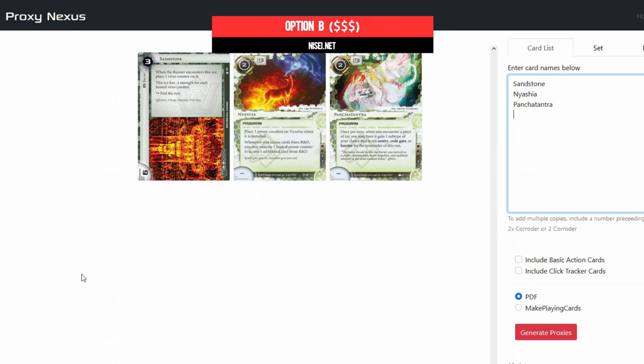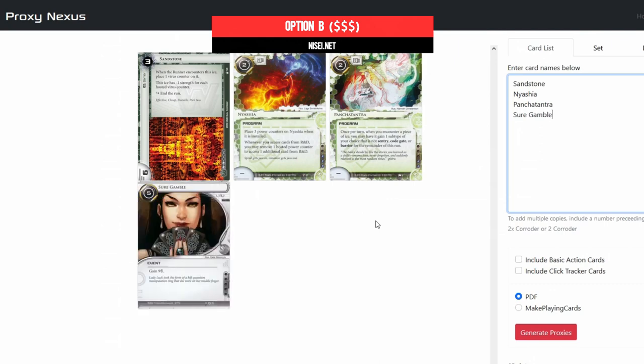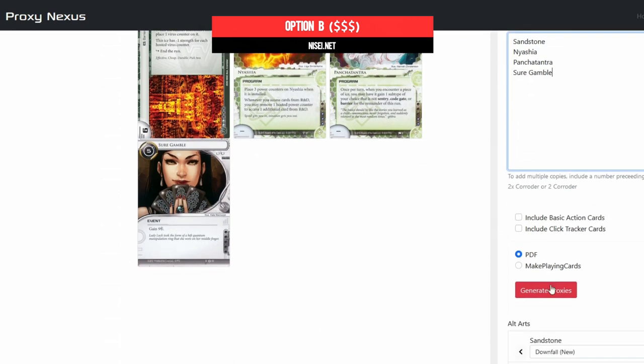Before we move on, there are also ways to print proxies of the licensed print run. Just check out ProxyNexus.net for an automated process — the PDFs provide low-resolution copies of any or all cards you might want.